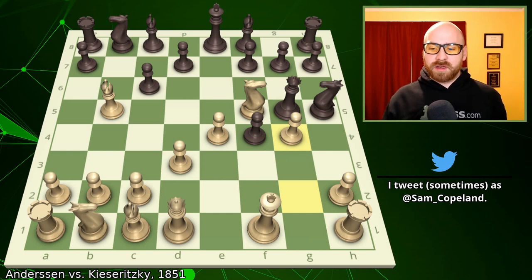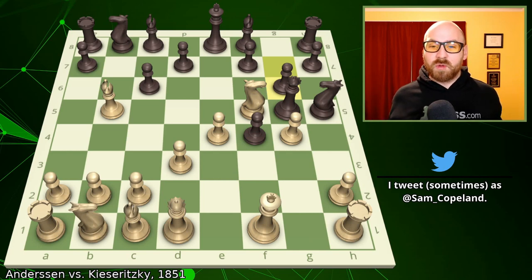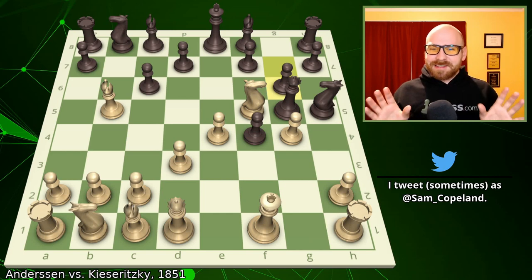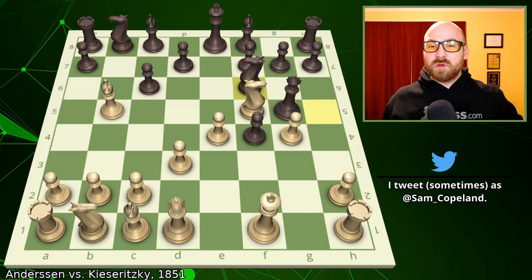After pawn to g4, we could have seen another attacking move from Kaisaritsky — pawn to g6, saying: I'm attacking your bishop, you're attacking my knight, I still don't care, and I'm just going to attack your other knight. Maybe the game could continue with both players never capturing any pieces, just attacking new ones — basically, that is the way five- and six-year-old players play all the time. But that's not what happens; instead we get the move knight to f6.